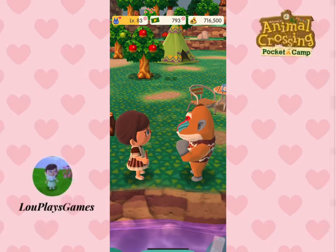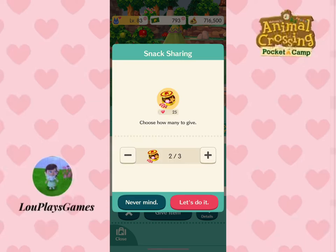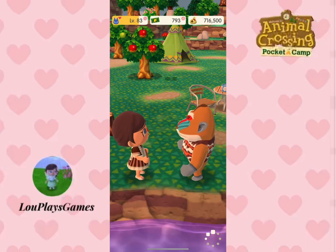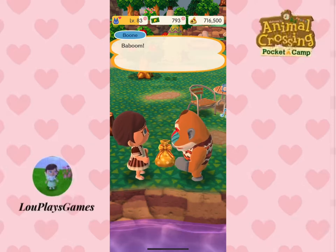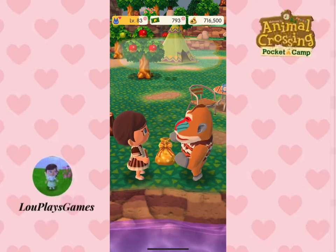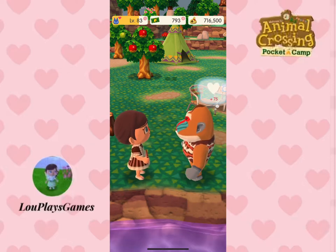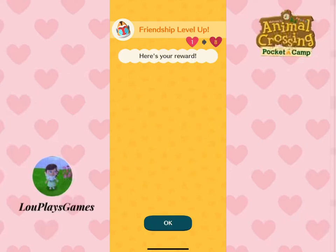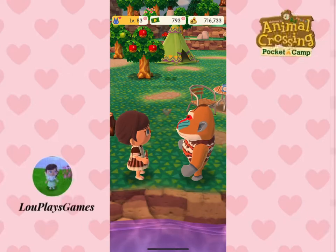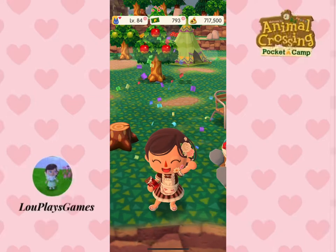Every time you chat with animal friends, fulfill requests through Pete's Parcel Service, or give an animal a snack, you can increase your friendship level and get a heart added to your play level. Every time you reach a new level you get 1,000 bells. When you first start playing you need five hearts to level up, but as you progress this gets harder until you reach level 43, where you'll need 20 hearts to level up each time. If you'd like me to do a video all about leveling up, let me know in the comments.